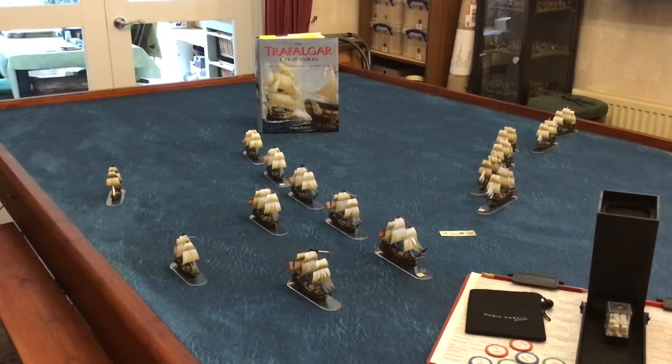Here you can see the scenario set up on the table, with the combined Franco-Spanish fleet line closest to camera, their frigates in the rear ready to pass on signals and rescue any damaged ships. Bearing down on them is Admiral Collingwood's British column, led by his flagship HMS Royal Sovereign.